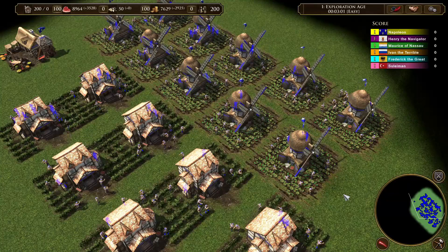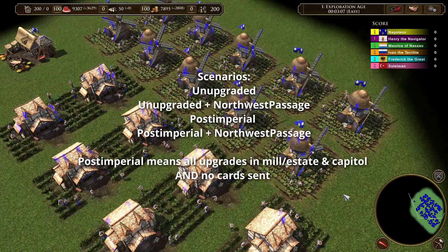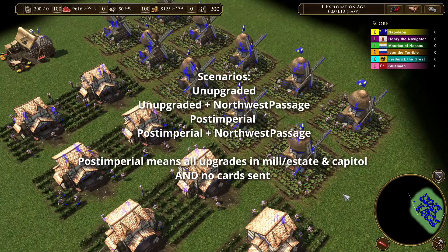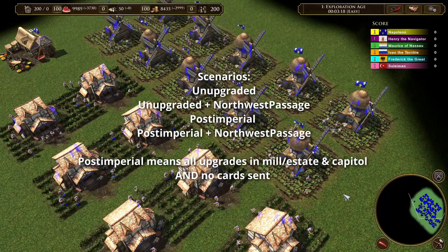I did this test for the following four scenarios: unupgraded, so that means your CDBs don't have any upgrades in the mills or from the capital; then unupgraded plus Northwest Passage card sent; and then the same test for post-imperial and post-imperial plus Northwest Passage sent.